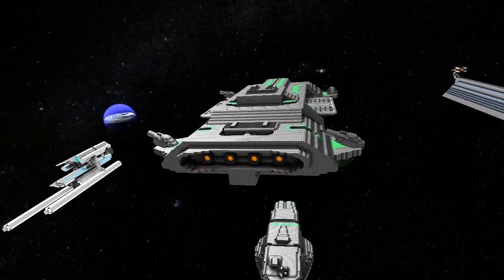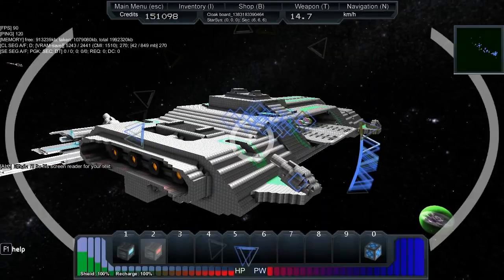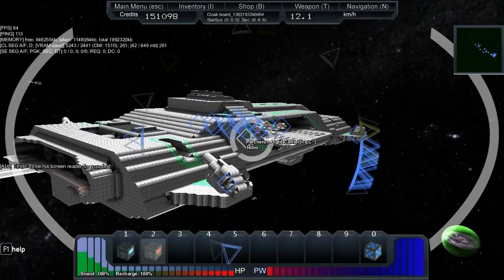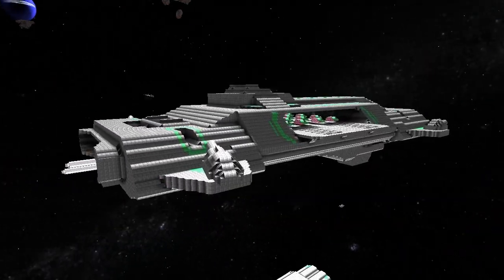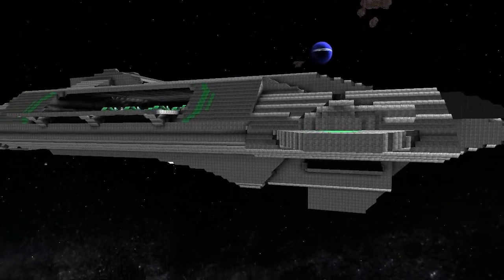Welcome back. The next ship in the lineup is the Percheron light carrier by Slinty. We're just going to take a little look around the outside before we go into the hangar and meet him.